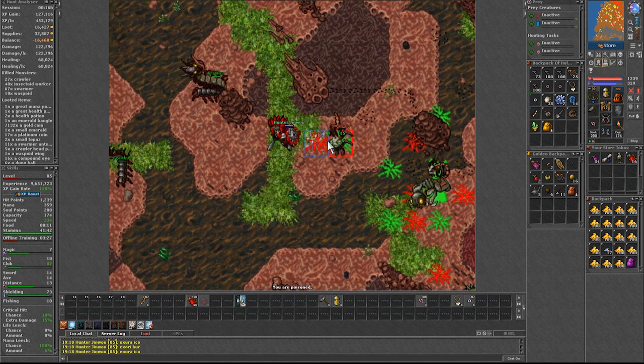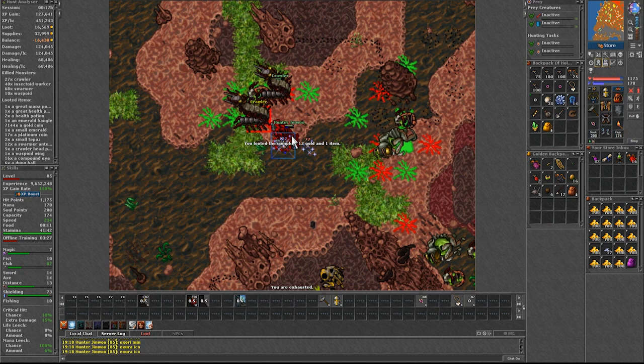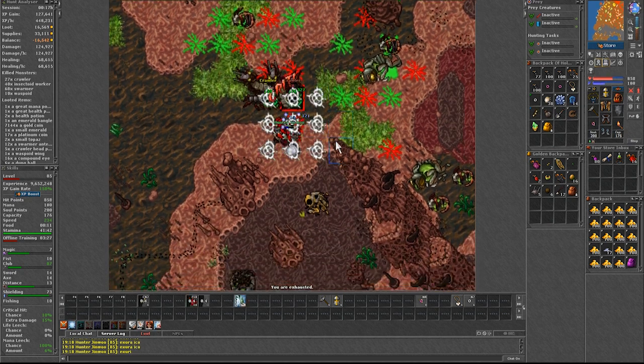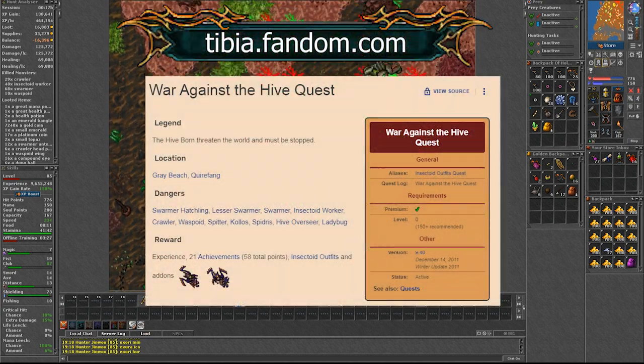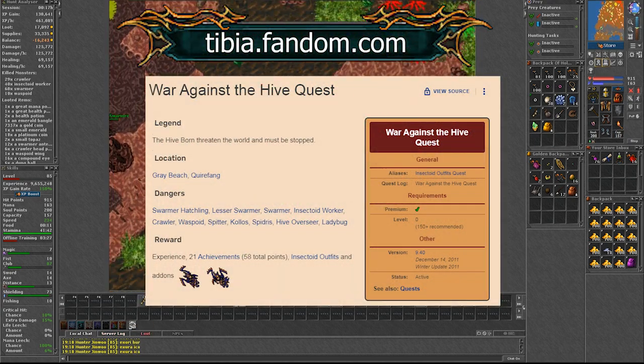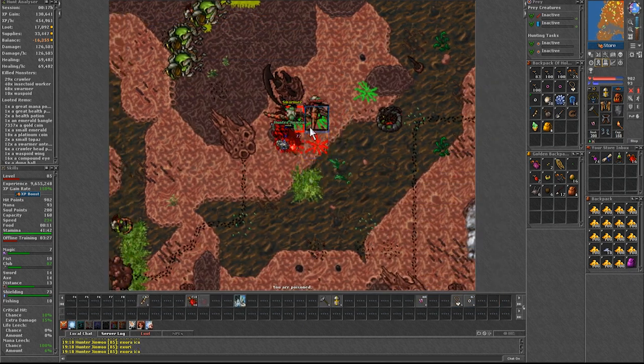They won't kill you, but it's constant summoning and you would already be facing the normal creatures as well, so it's not worth the hassle to deal with these two. If you are wondering about them, they are part of tasks that can be done in order to gain points in the war against the hive quest, and also to increase the amount of actions taken against the hive in that day.